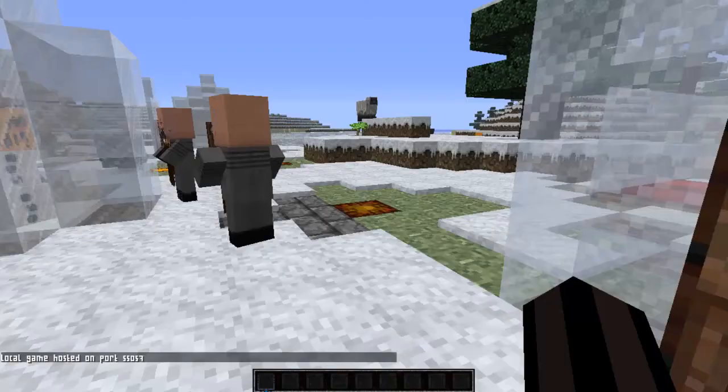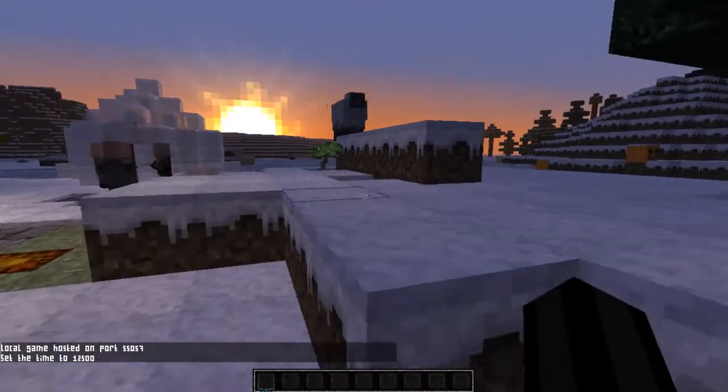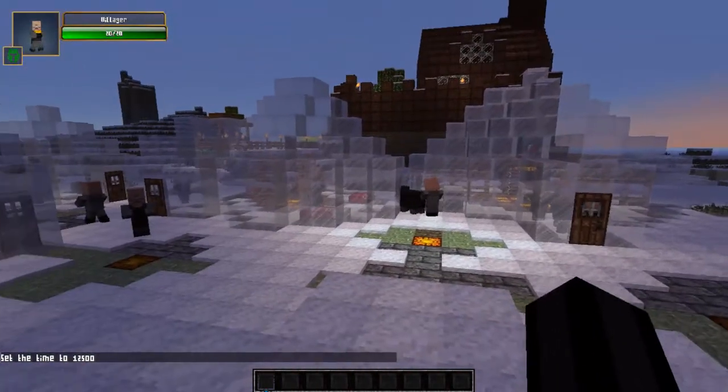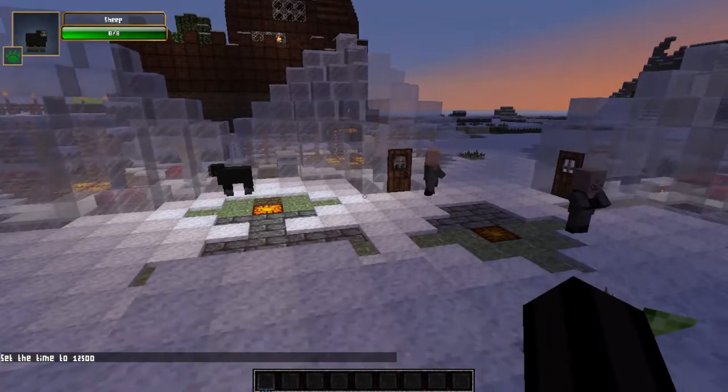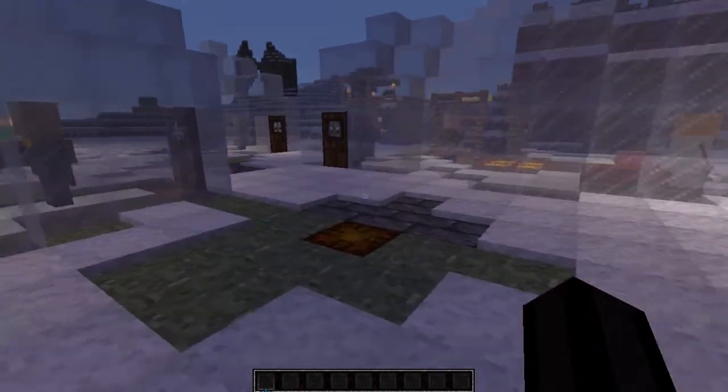I just spawned in some NPCs and apparently it works. Let's take a look. Time set night. In this version without walls, the villagers do tend to die really quickly. You'll see what I mean in a second. Now they're all rushing inside — as long as there's a door, they'll try to go through it.